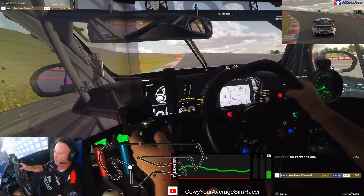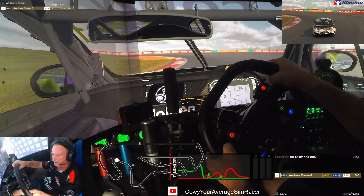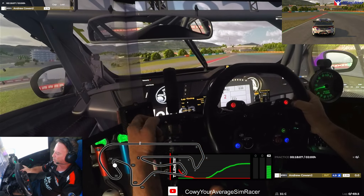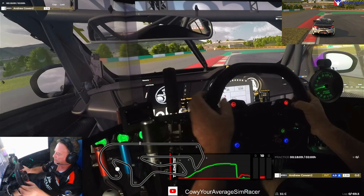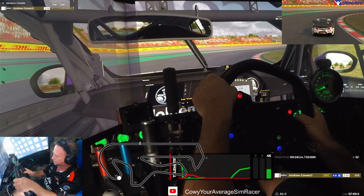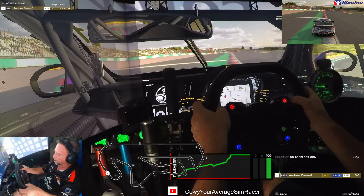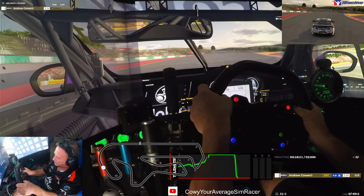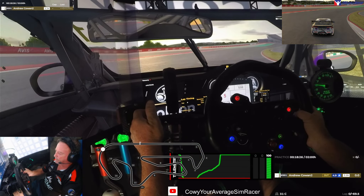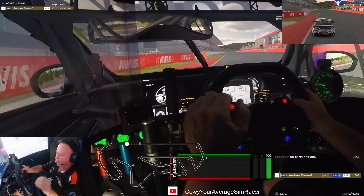It's 31 degrees on track, about the same temps we were dealing with in our league race, so it'll be interesting to see if the temperature climbs up again. Coming around to the back section of the lap now - you really want to try and get good flow through here. I'm finding I'm lifting and staying close to the curbing so you can get back on full acceleration as soon as you come out of that final corner.